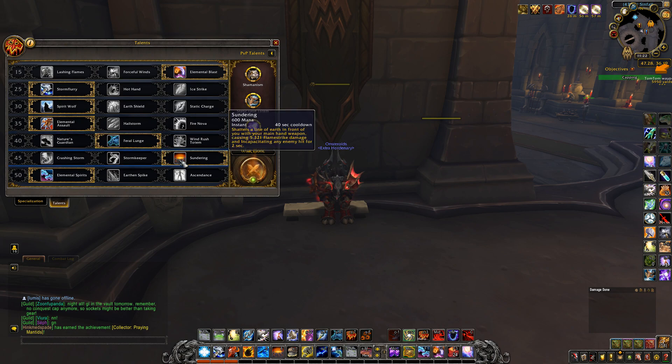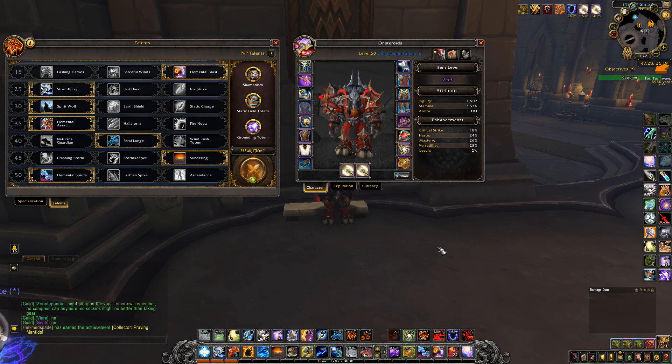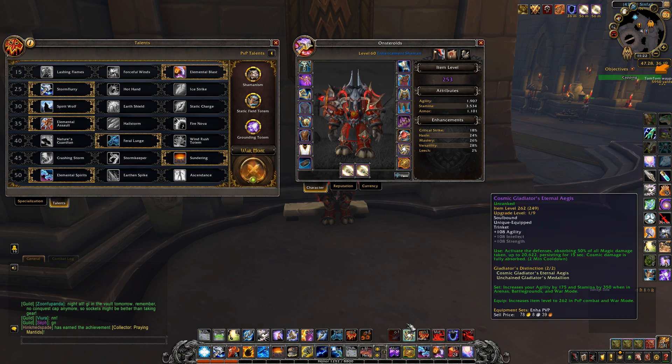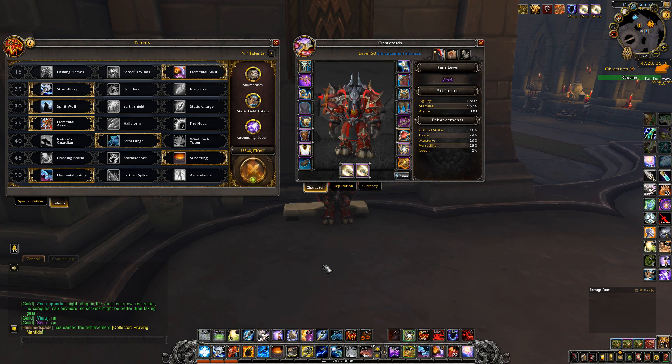In the sixth row, Sundering was and still is the best. In the seventh row, I decided to stop playing Ascendance and focus on Elemental Spirits, because right now with the tier set bonus and this talent they are very overpowered — you have them much more often, and with Witch Doctor's Wolf's Bones they get even more cooldown reduction. This combo is very good for having your Feral Spirits on under a 40-second cooldown, and the same with Chain Harvest, which is further empowered by the Unity legendary, where you spread your Flame Shock on everyone and pray for it to crit so it resets your Chain Harvest cooldown.